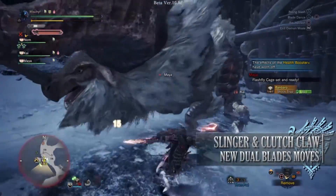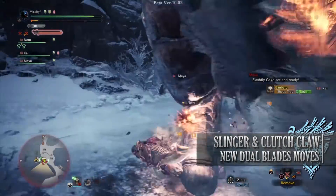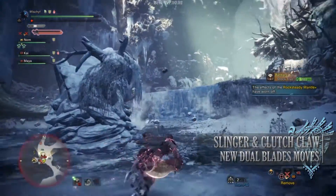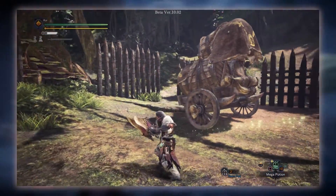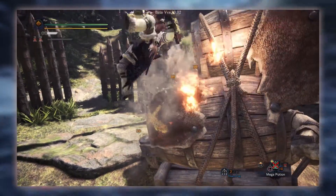The new moves include being able to aim your Slinger whilst your weapons are unsheathed. This is done by holding L2. You can then follow this up by pressing R2 to fire whatever Slinger ammunition you have equipped, or alternatively you can press Circle while holding L2 to fire your Clutch Claw.